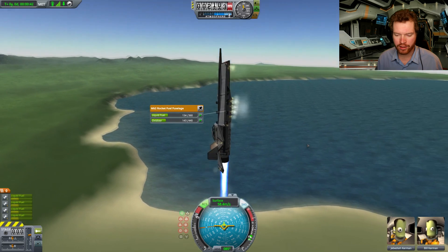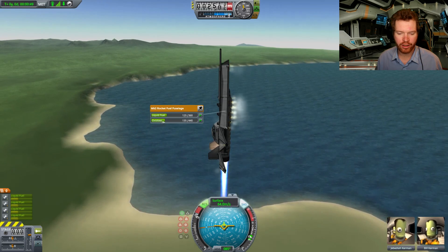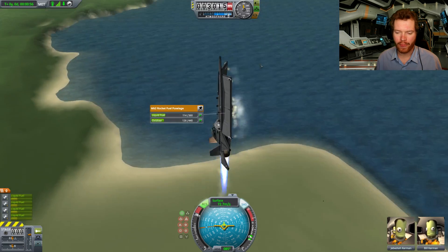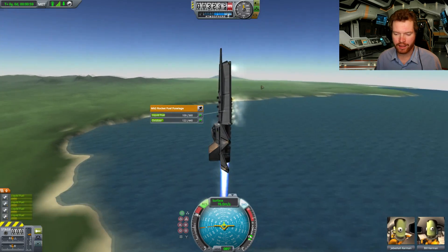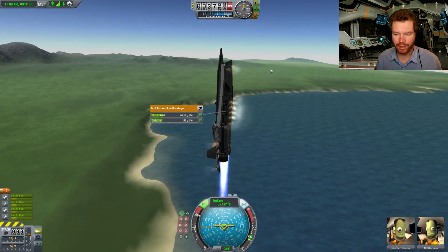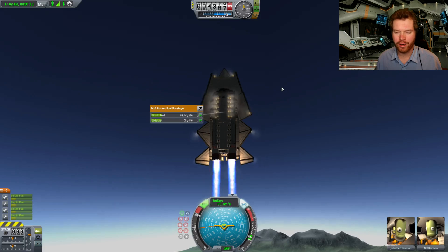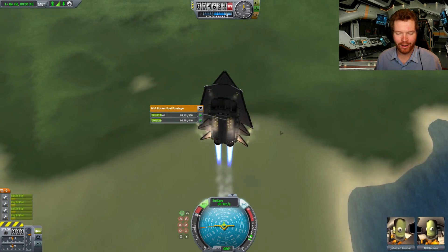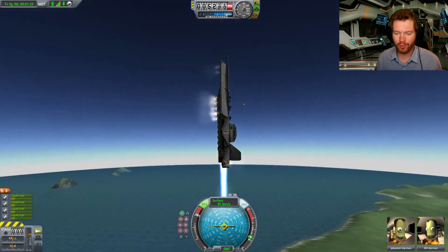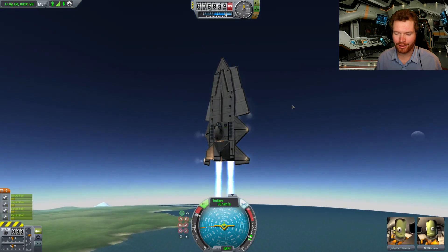We are getting some good speed here but losing a little, so let's give the engines a bit more power. As we get higher and higher we are going to use less and less oxidizer, because as the air gets thinner it's not going to dig as much into the unstable body of the ship, so we'll use less and less RCS. At the end our liquid fuel might be a problem — we may run out of atmosphere at some point. But for now it's actually doing pretty well, and I'm pretty happy with it for something that was done very quickly, completely unplanned, during a livestream.